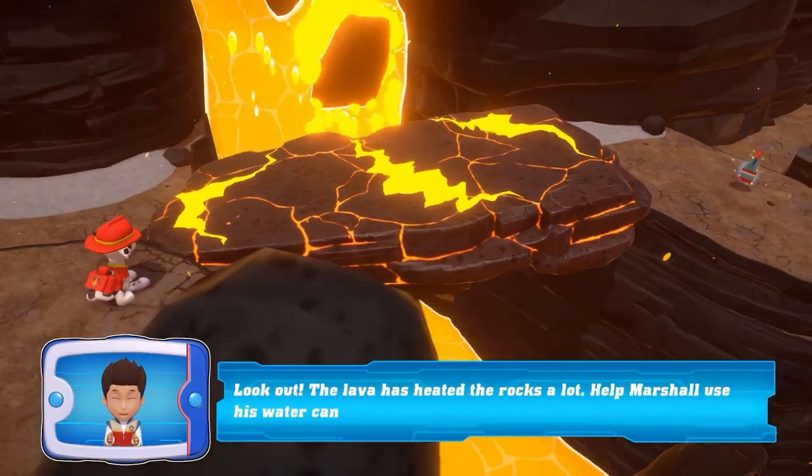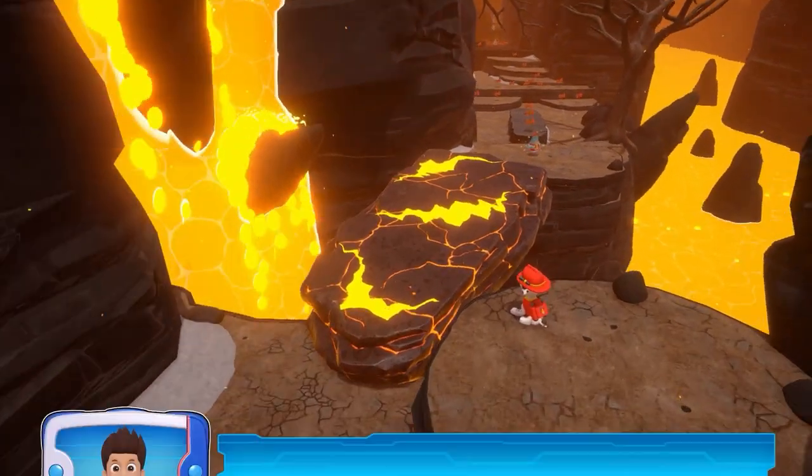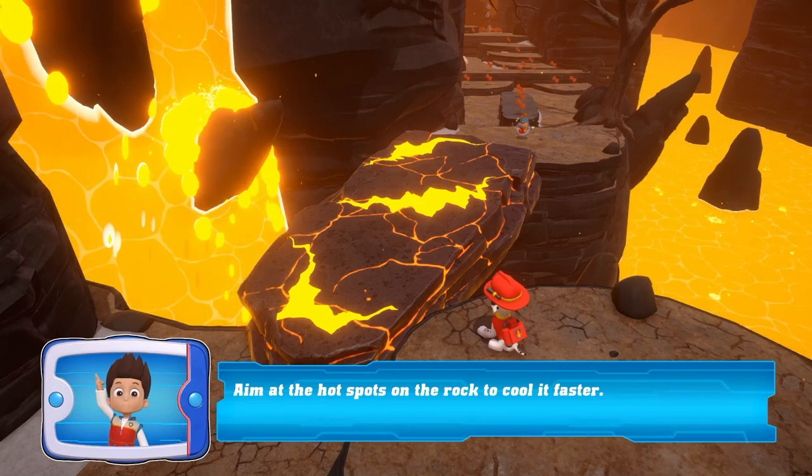Look out! Help! The lava has heated the rocks a lot. Help Marshall aim at the hot spots on the rock to cool faster.